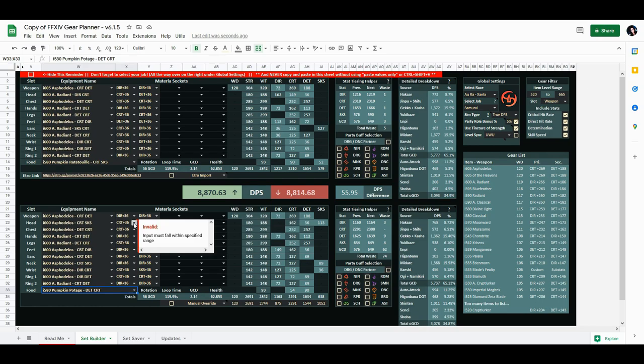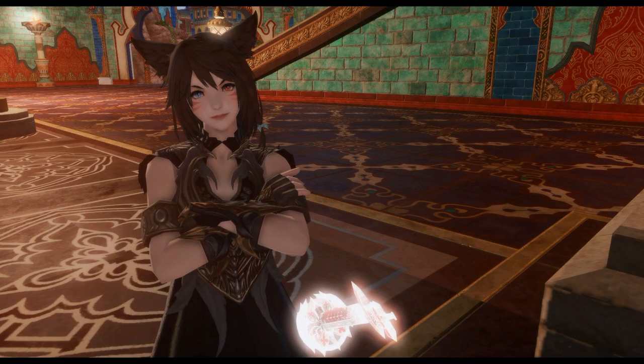Here the Critical Hit is overcapped, so I'll change that to Determination. Now the DPS difference is only 32.24, which is extremely negligible — because just with crit and direct hit variance in your damage you're going to bypass this difference anyway. So now let's say a new tier just came out and you're wondering which set is best for you.